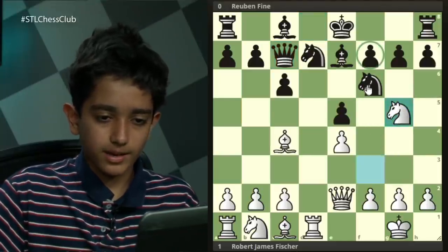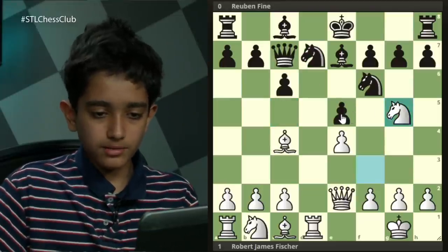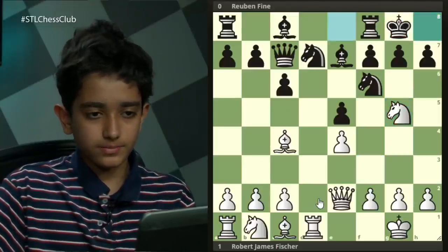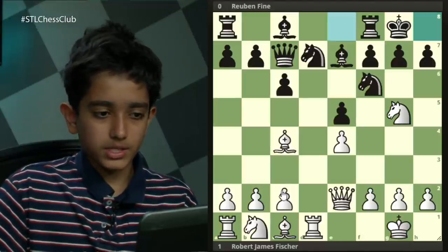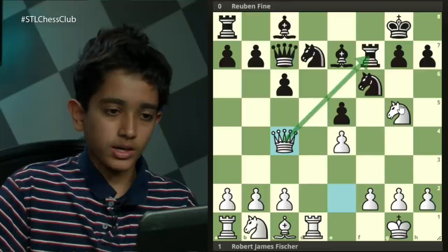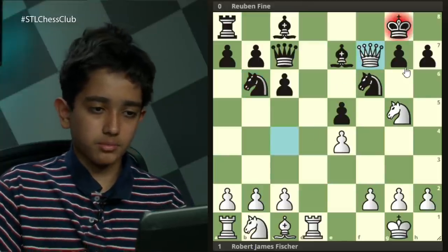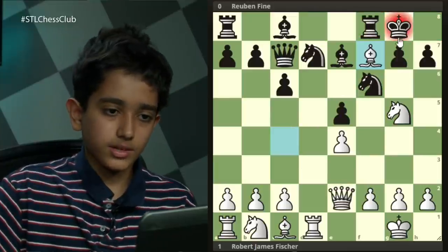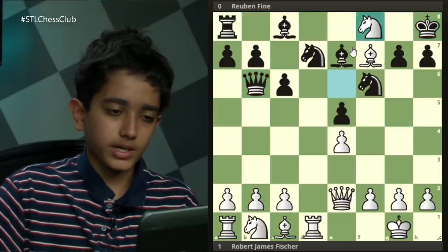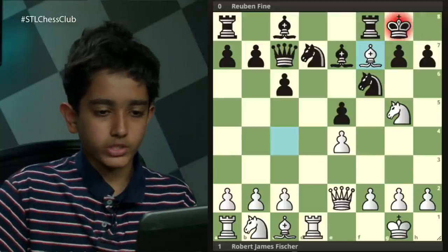Knight g5 is played, double attacking the f7 pawn. The best move for black is actually to just play knight c5, giving away the pawn, but Fine naturally didn't want that, so instead he chose to castle. Now white has another tactic — can you find it? White played bishop takes f7. Now if rook takes, then queen c4 double attacks the rook, and this time there's no way of protecting it. After any move from black, white will take the rook and be completely winning. And of course if king h8, after knight e6, queen b6, white can win an exchange on top of everything else. Because of this, after bishop takes f7, black resigned on move 10.